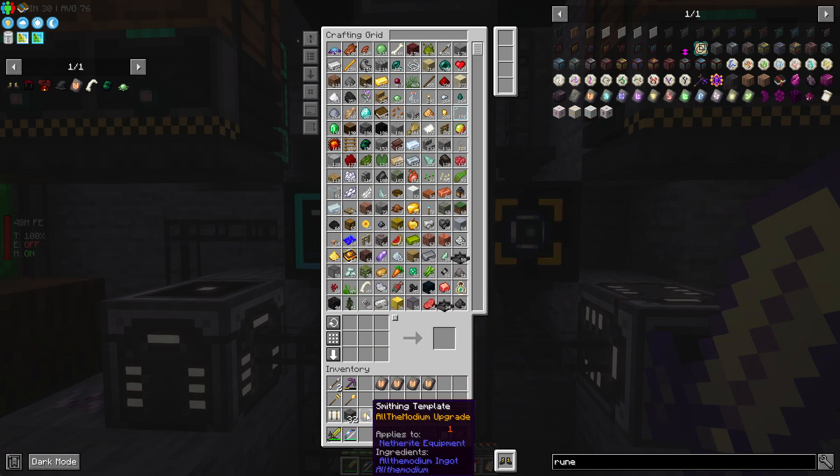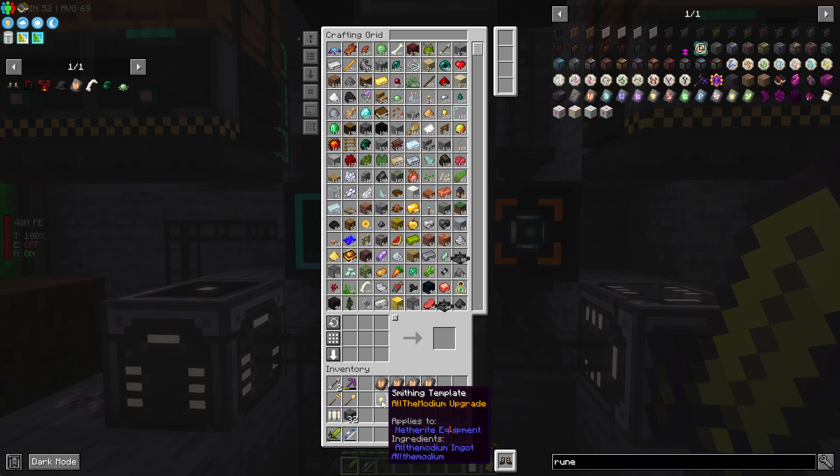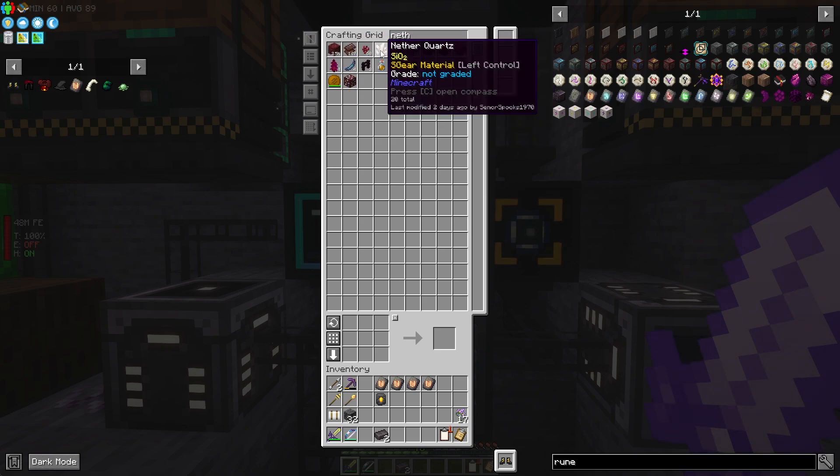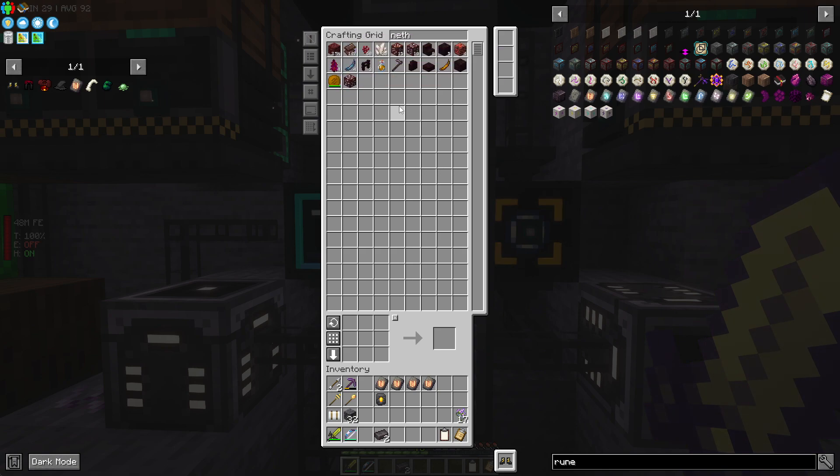Most importantly, we need four smithing templates because each piece of gear requires one smithing table. So we are going to duplicate this thing. We are going to need netherite ingots - we have two in here, but we have plenty of netherite scraps. A couple of episodes back I showed how to get them - it's all on the playlist.